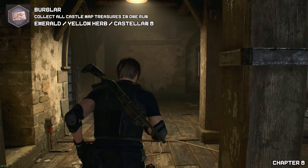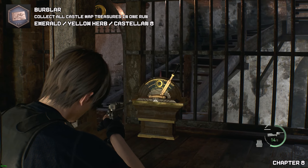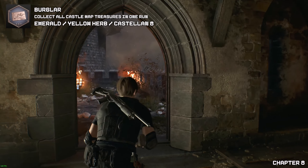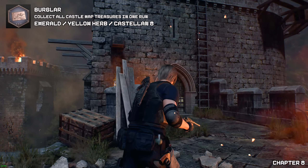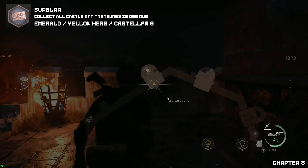Originally if you don't shoot that chain off the door, this door will be closed — that means you will need to go up, trigger the troll, and try not to get hit while grabbing these collectibles. But since we don't have to do that, we can now climb the ladder freely with no trolls.